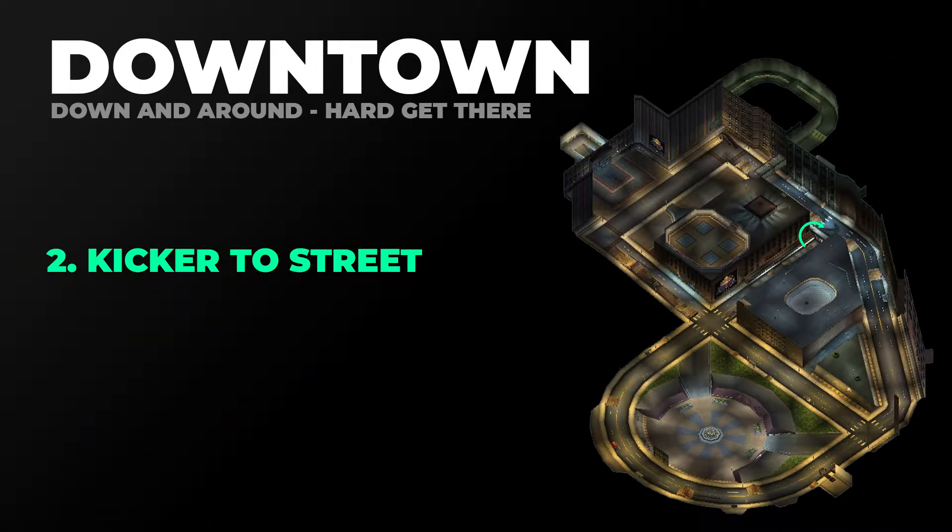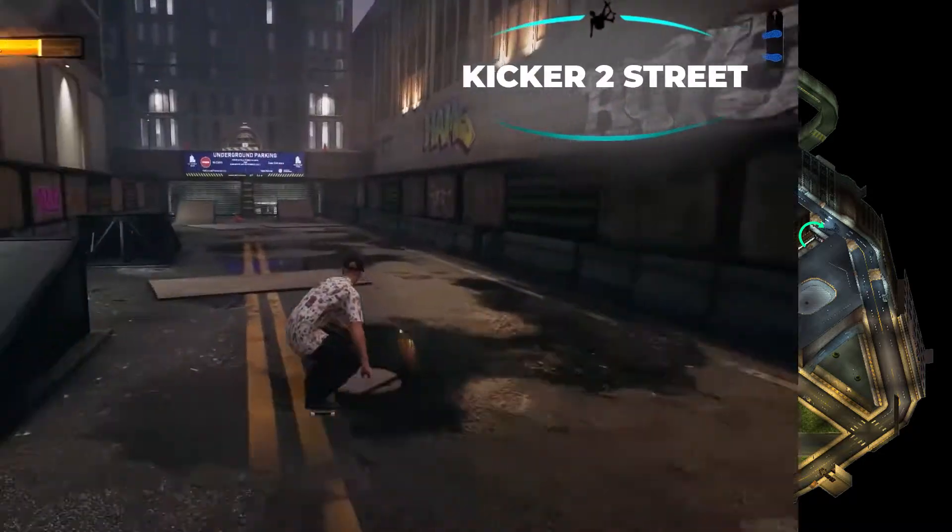The second gap we need to hit is the kicker to street gap. You can see the green arrow on the map showing where that is. There are two different kickers and you just need to pick one and jump from the kicker up to the street above — either kicker works. Let's take a look at what that gap looks like alone.